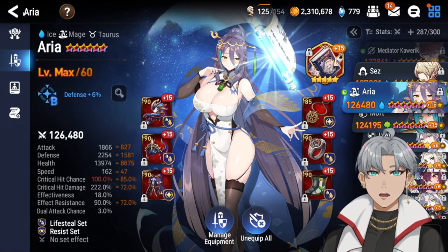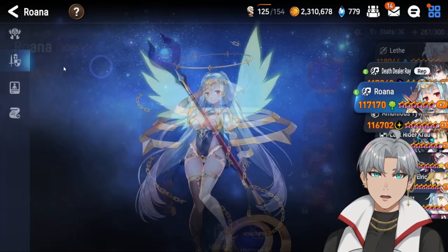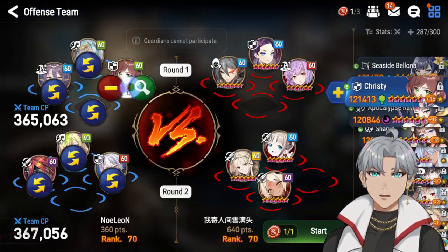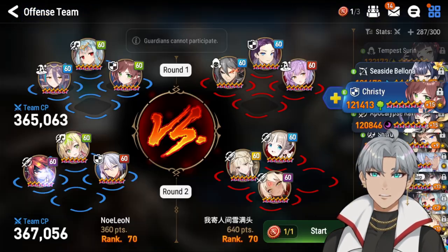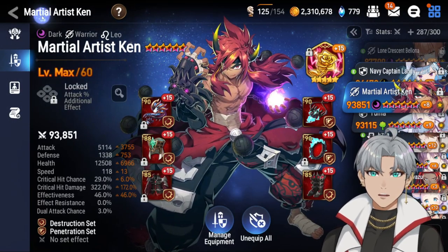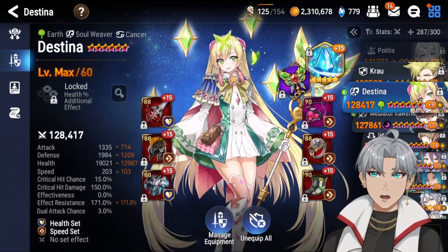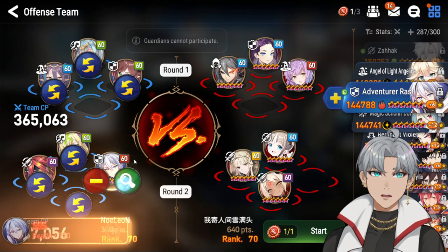Here are all the stats. Here's my Aria, this is my Rowan — she has high ER. This is my Christie, this is my Emolken, my Destina, and my Aros.